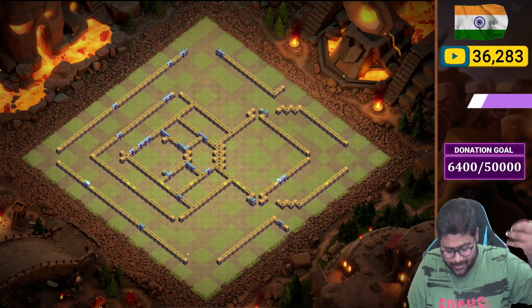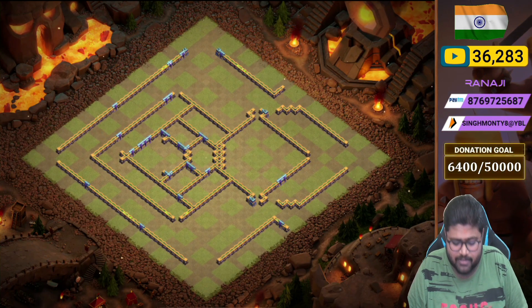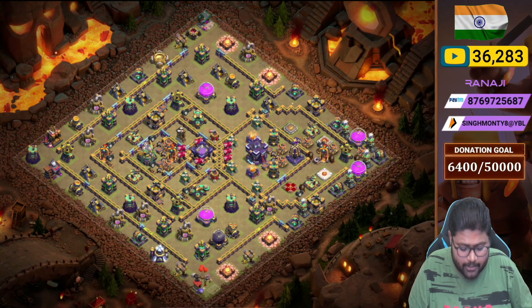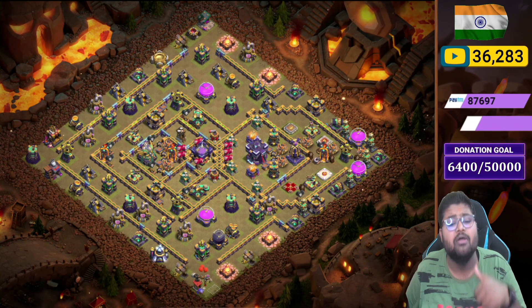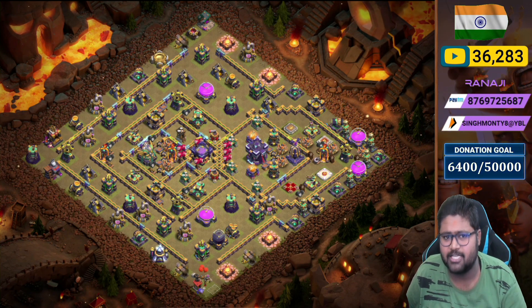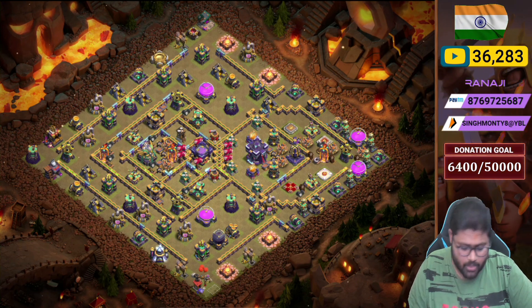Let me show you the walls of the base — the wall placement is quite amazing and a bit irritating for attackers. For the CC, I recommend an Ice Golem plus Head Hunter plus four Archer combination — it works very well on this base.